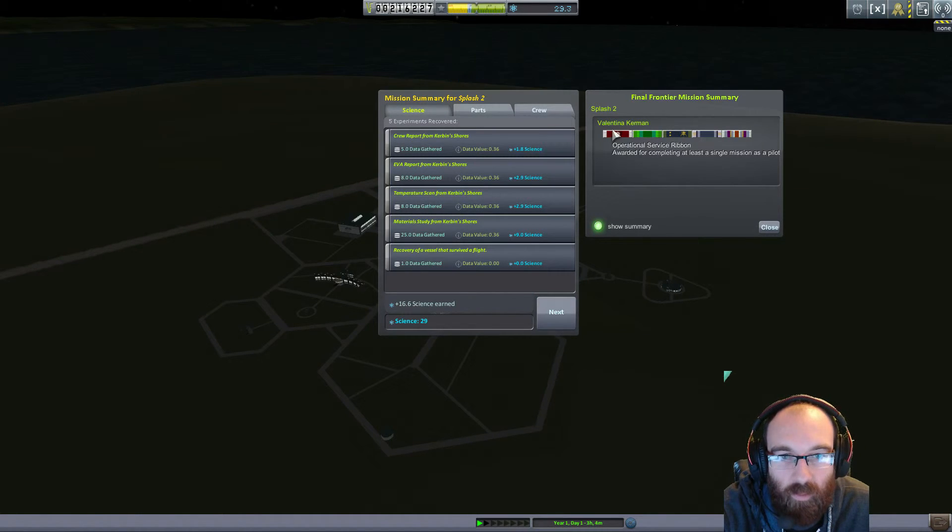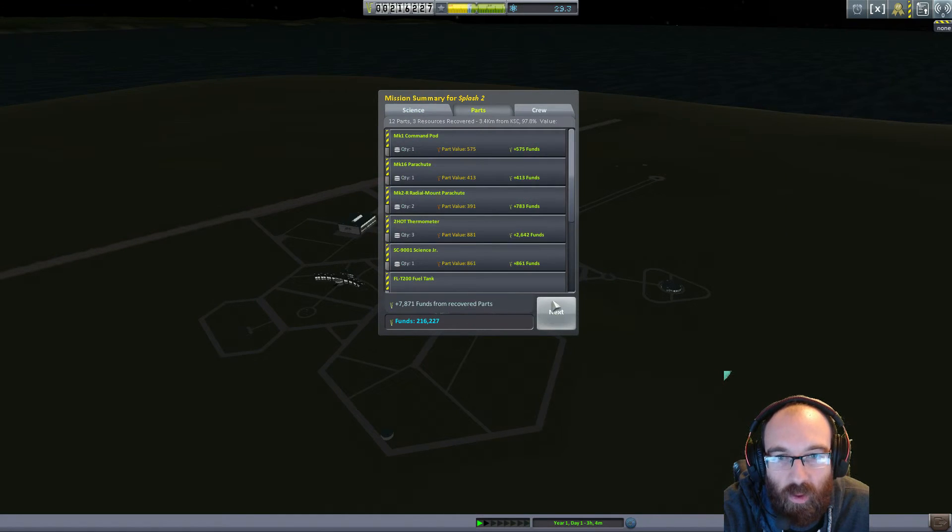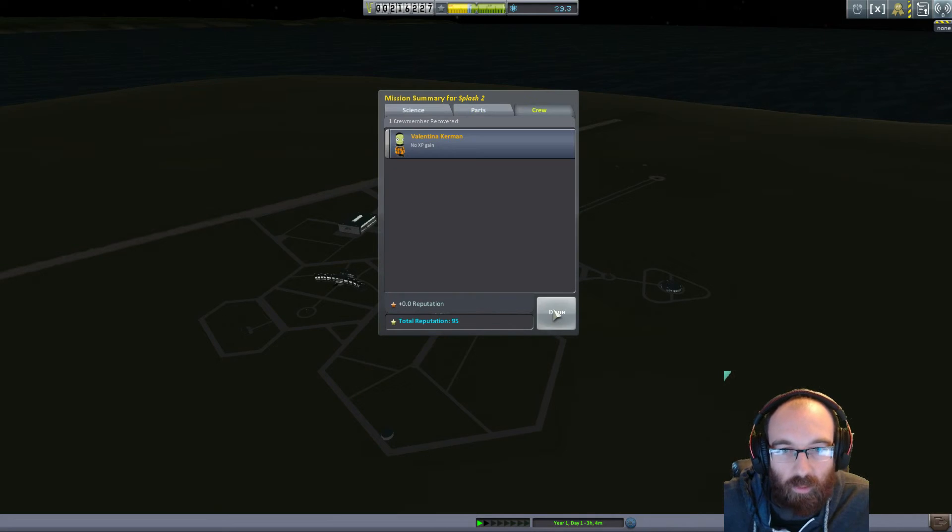That's got them done. Valentina has now been awarded for completing a single mission as a pilot. Research awarded for researching 10 or more science points — well done Valentina, she did more than Jeb did. Kerbin surface EVA ribbon for footsteps on Kerbin, splashdown, and g-forces. Got a bunch of science there — not bad for a couple of little tests.